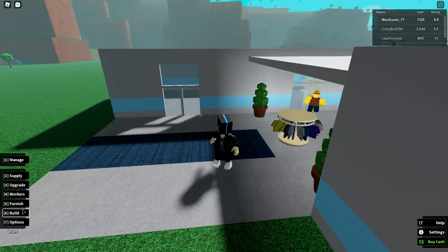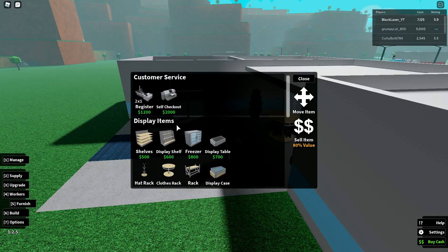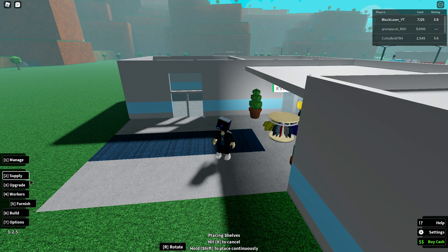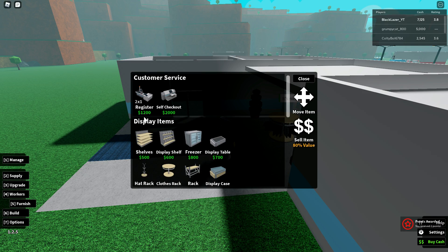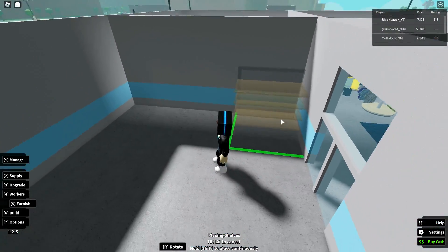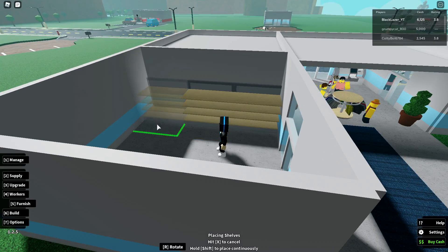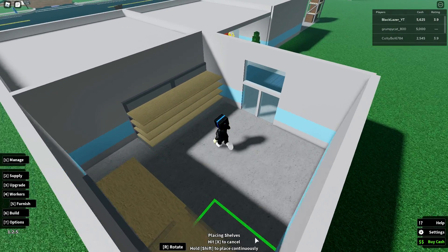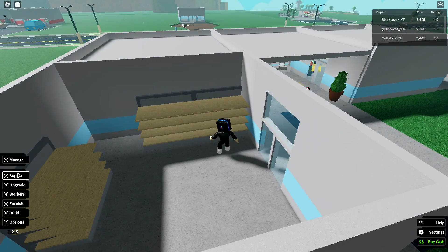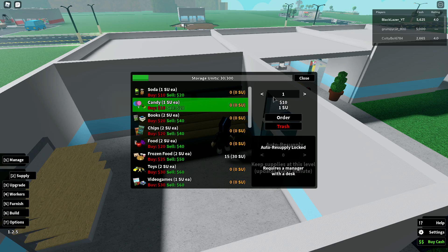Let's get the furnishings. We need a shelf — this can hold 30 candies. We're gonna put one here, here, and right here, like in all the other stores. We're gonna put some candy in them. Then all we need is the roof and we have finished the candy store, which is awesome.